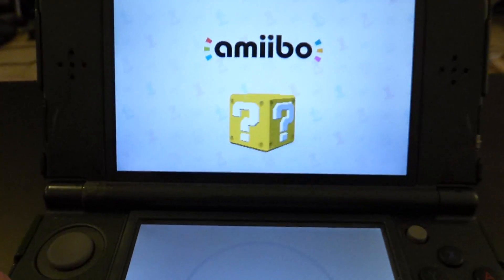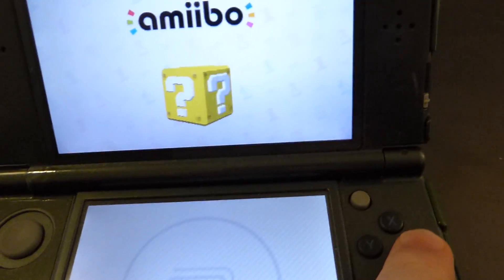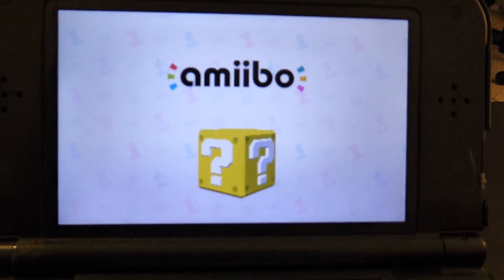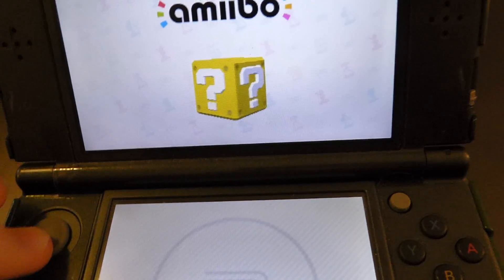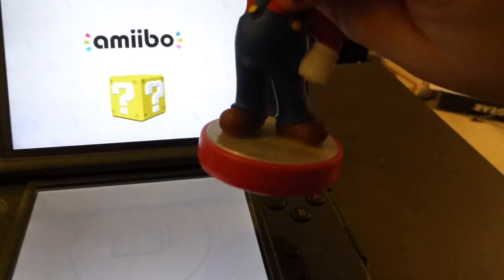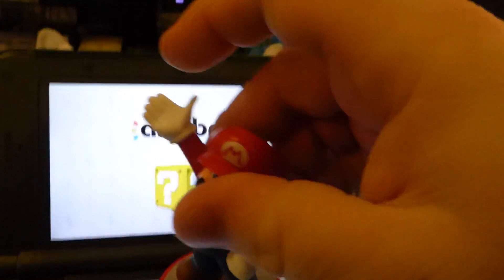It pulls this little thing up. I don't know what's going on when I press Start — it does random things. Let's try putting an actual amiibo on there. I'll grab my Mario and put it on there and see what happens.